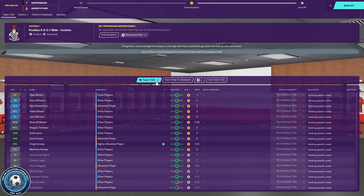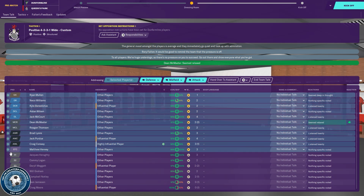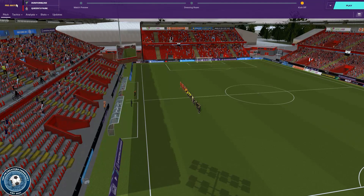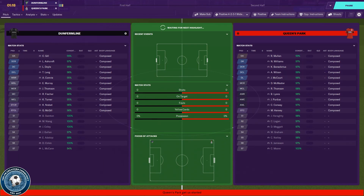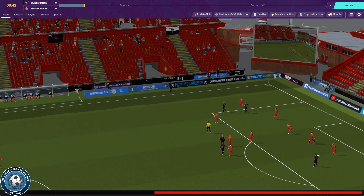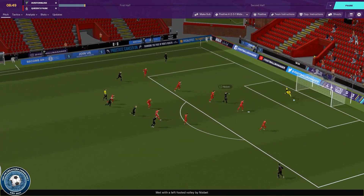Obviously slightly nervous about this game given how much of a doing they gave us in the last one, but going with the no pressure option. A bit frustrated that they've managed to come down with such a strong side because it makes getting out of this division so much harder for us. We get a highlight as Murray throws in, cleared away by Perdue only as far as Turner — but then this bit is a mile off. You cannot tell me he is onside there.